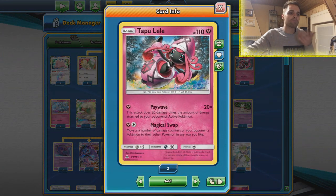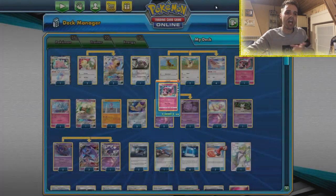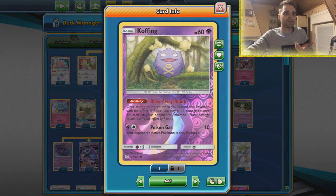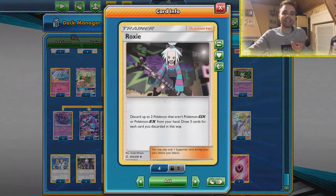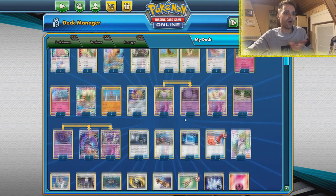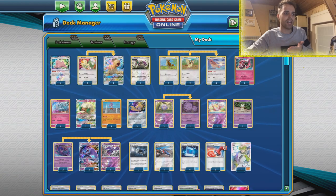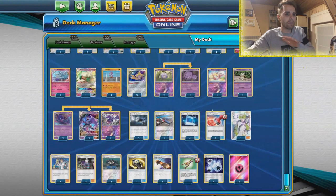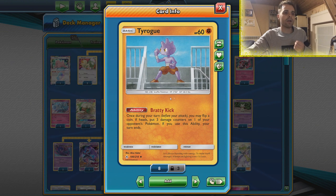We can move around damage counters thanks to Tapu Lele's magical swap, and we have Counter Gain in combination with Fairy Energies. We also have Weezing here with the Blow Away Bomb — if we discard it with the effect of Roxy, we can put one damage counter on each of our opponent's Pokémon. Same goes for the effect of Koffing, so we're going to be running a thick Roxy line. Tyrogue can also help us out — flip a coin, heads puts three damage counters on one of the opponent's Pokémon, which is useful for those cases where we cannot attack.